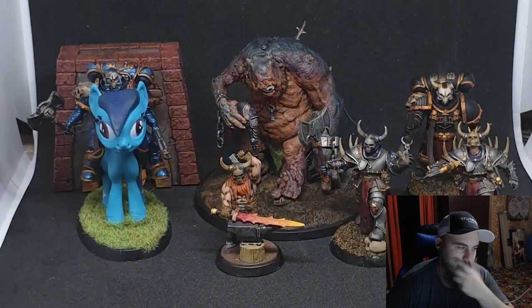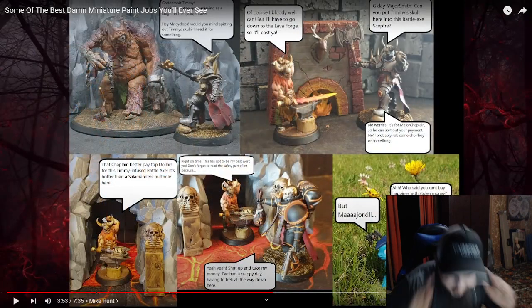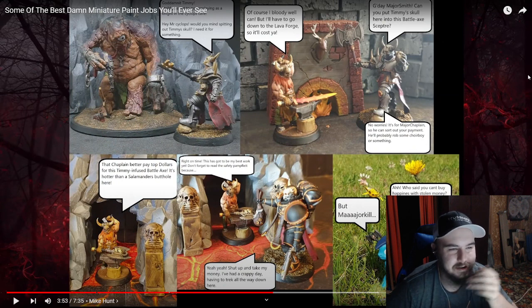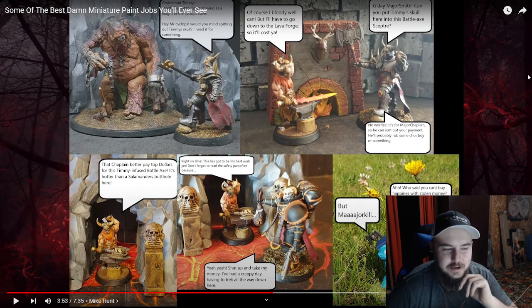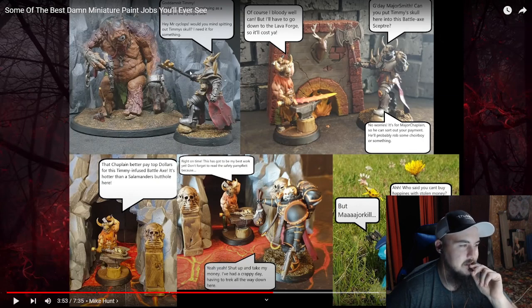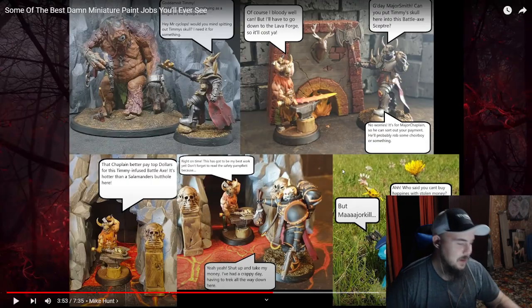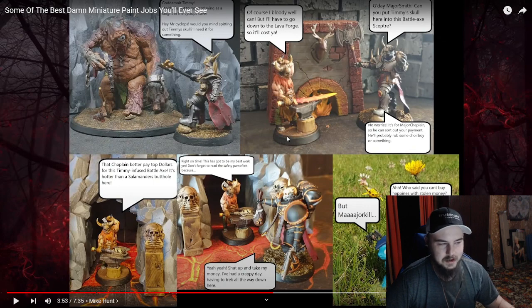I would shout out to two people who went above and beyond. Firstly, Johnny, who must have printed and painted a number of Magekill minis purely so we could make this super shitty comic strip. What the hell is... G'day Major Smith, can you put Timmy's skull into this battle axe scepter? No worries, it's for Major Chaplain. The fucking My Little Pony. Whenever I see something like this online, I can't tell if somebody's trolling or if they're actually just this socially retarded. You can never tell on the internet. I don't know if this guy is just making a joke — in which case, it is hilarious — or if he's deadass serious.